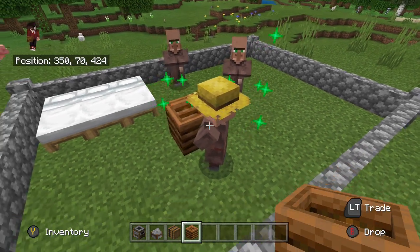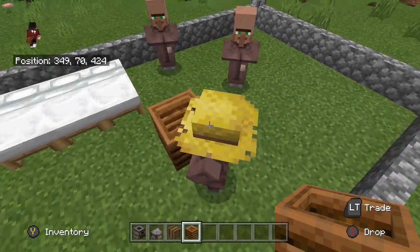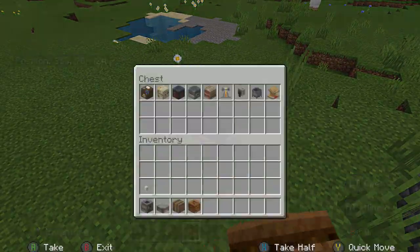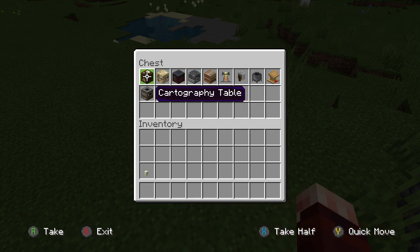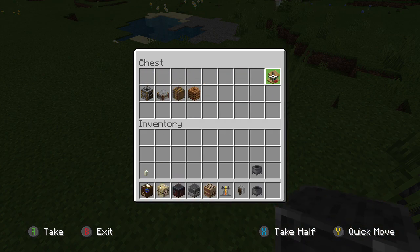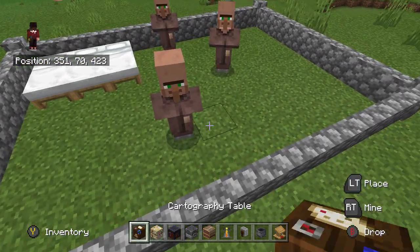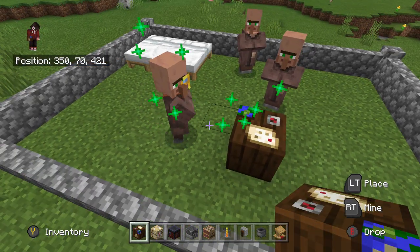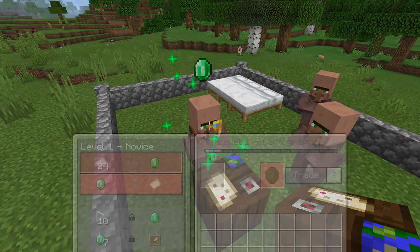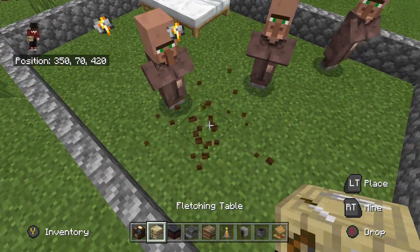Next we have the composter for the Farmer — I know this one because I use it all the time. Let's remove that and grab the next set. Next we have the cartography table, which will turn him into a Cartographer — that's all maps and that sort of stuff.